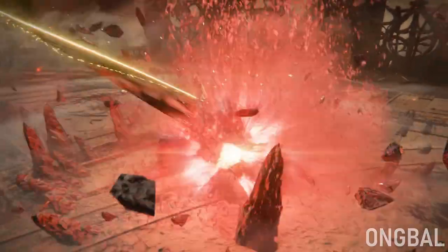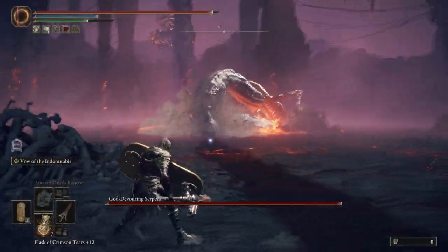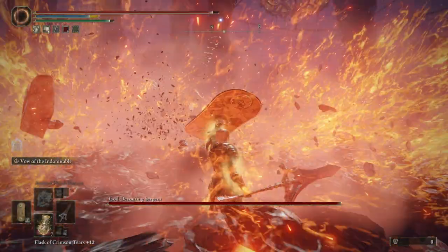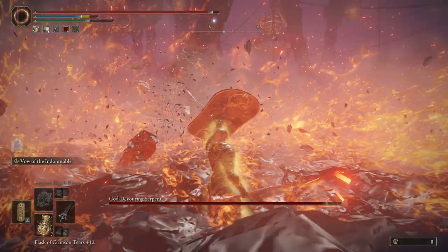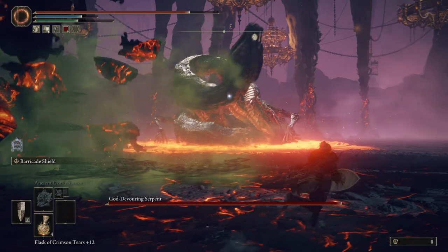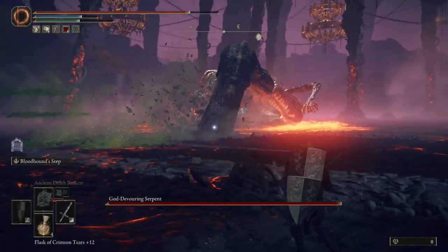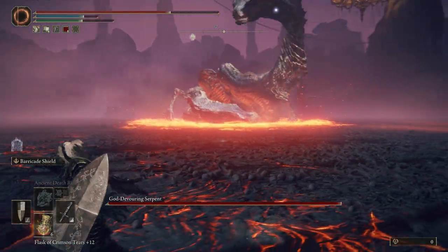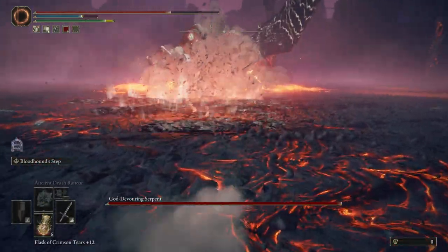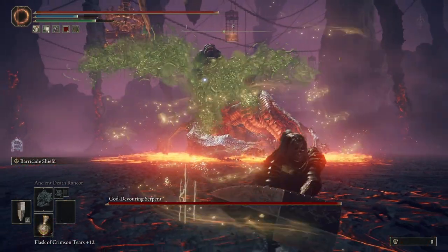First up, we got the classic Vow of the Indomitable. This is so good — no surprise it works. It is super good. Surprisingly though, even Bloodhound Step struggled against dodging this attack. There isn't enough iframes to actually Bloodhound Step through it on the current patch. Maybe pre-nerf Bloodhound Step would have been able to, but I still doubt it.